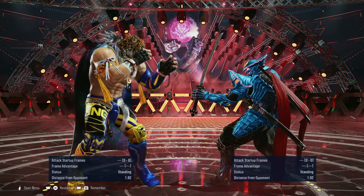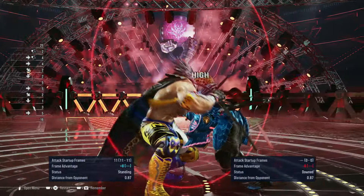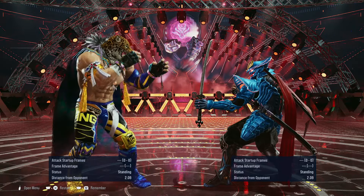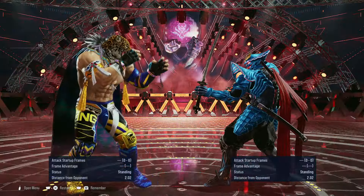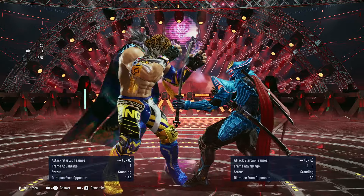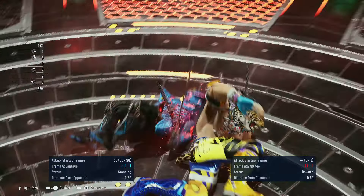Kings are going to go for grabs especially when they want to open with their shining wizard or cross-forward 1. The easier grabs to see coming are usually from the 1, 2 into his 2+4 grab - that can just easily be beaten by pressing 2. He also has 1, 2, 1 into 2+4, and same thing: you break it with the 2 button. So when you see a King alternate between these two strings into the 2+4 grab, just spam 2 to beat the grab.